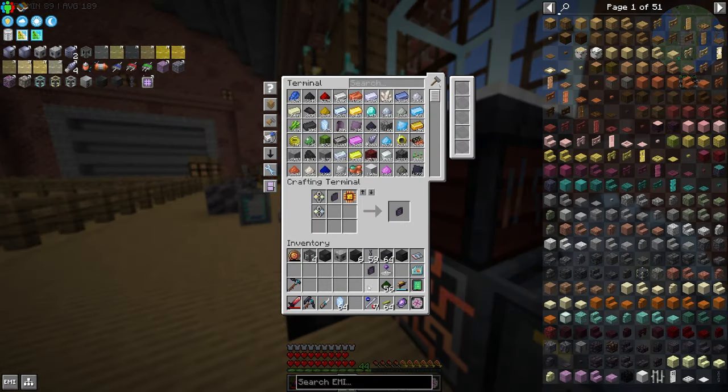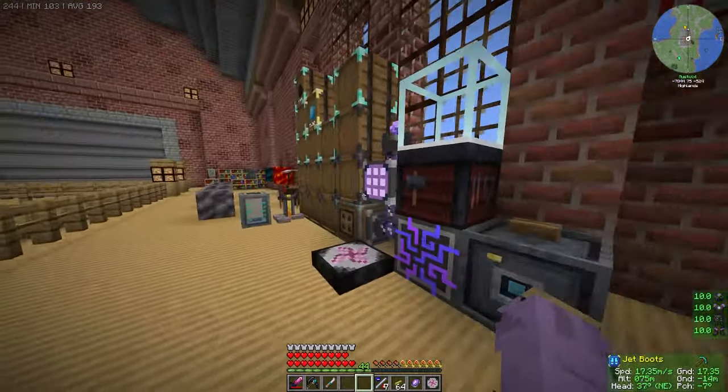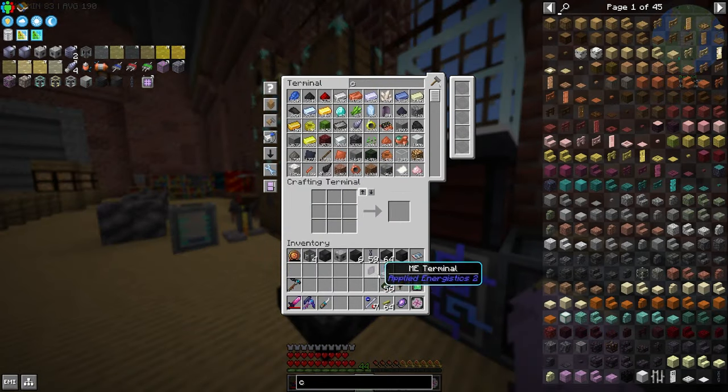You also get a few more byproducts that we will need for the HV to EV transformation. Certus Crystals do not have an EMC value, so we'll just have to chuck a bunch in here and let that charge. Then we'll make a bunch of loose crystals and then we can make our wireless ME terminal.